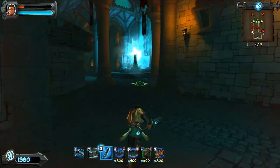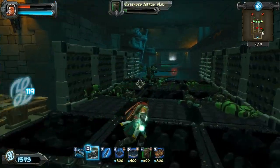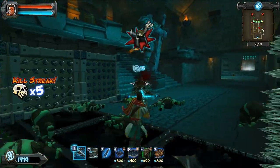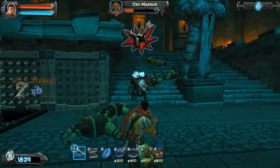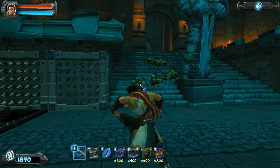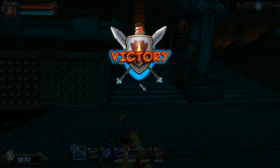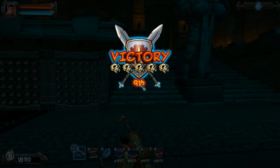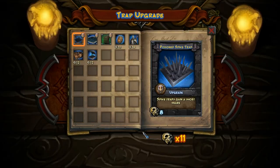Once you get low on health, watch it and just retreat back to your traps. You should be cleaning up the right side pretty easily. The real key to getting five stars is obviously not letting any orcs through — you'll get four stars for that — but you also need to beat the par time, which is really about killing things on the left side quickly. We have six minutes to spare, so we did it pretty efficiently.